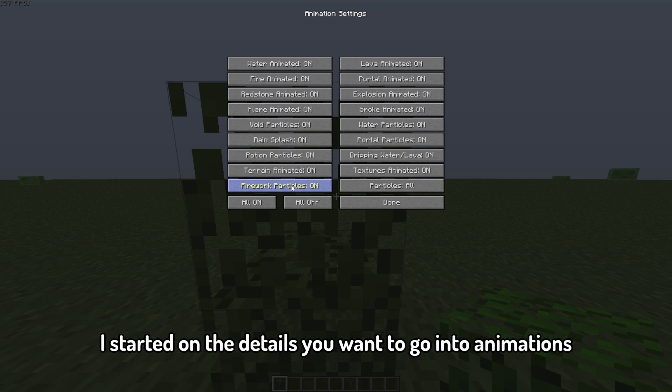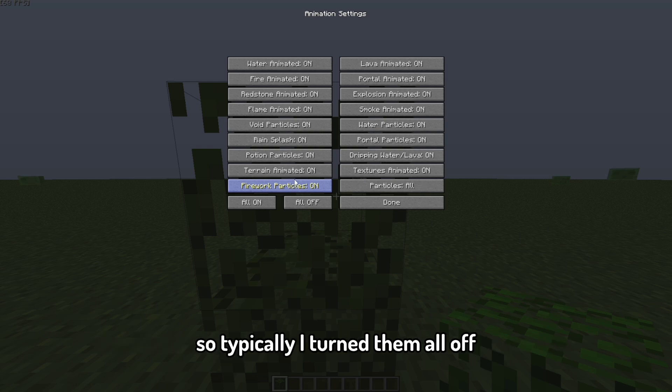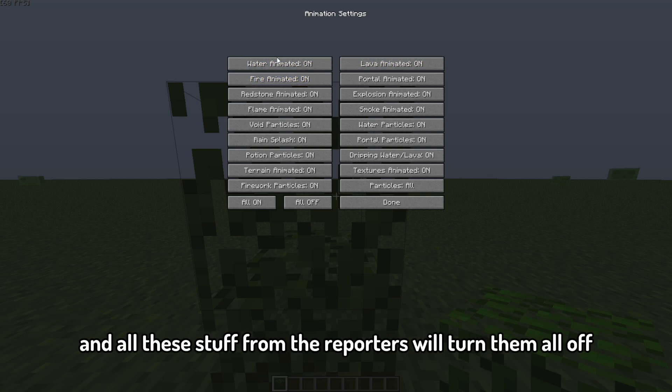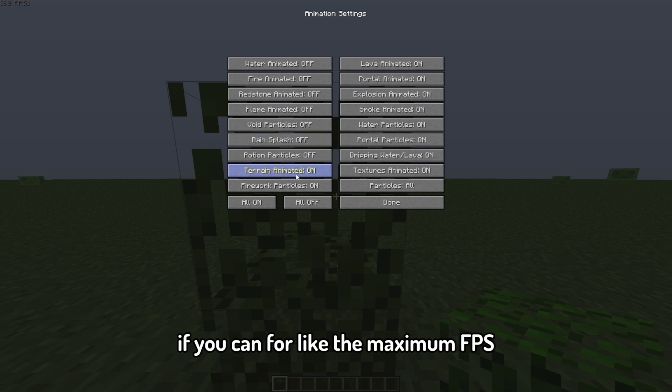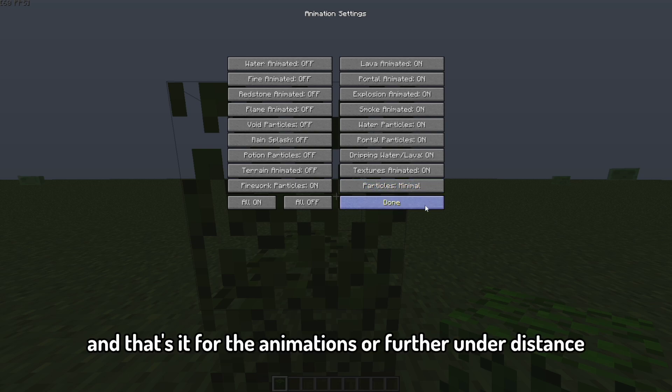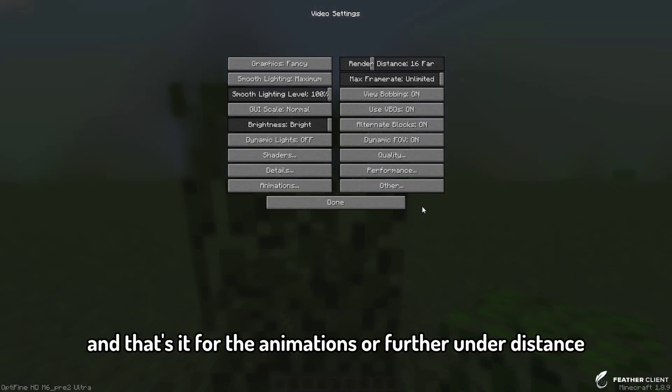Now you're done with Details. Go to Animations — I turn them all off because they're not that important. Fire animated just makes your fire move. Turn them all off for maximum FPS. For particles, set it to Minimal. That's it for Animations.